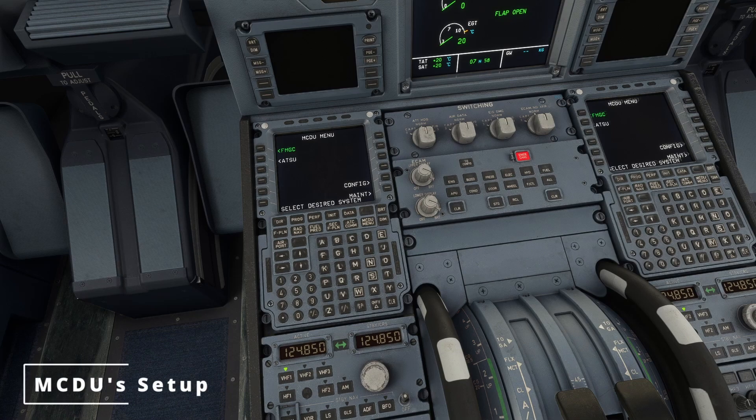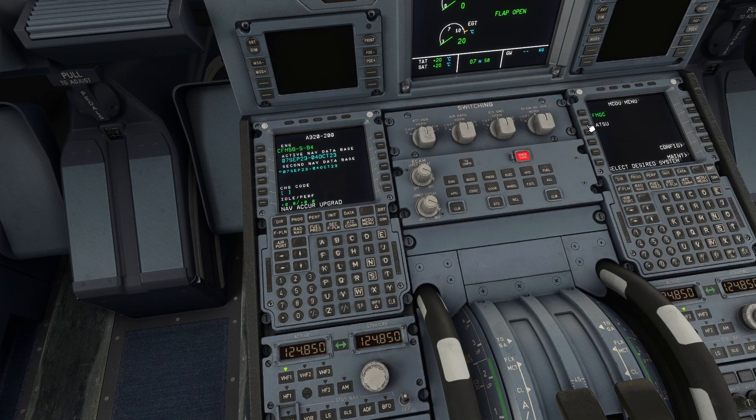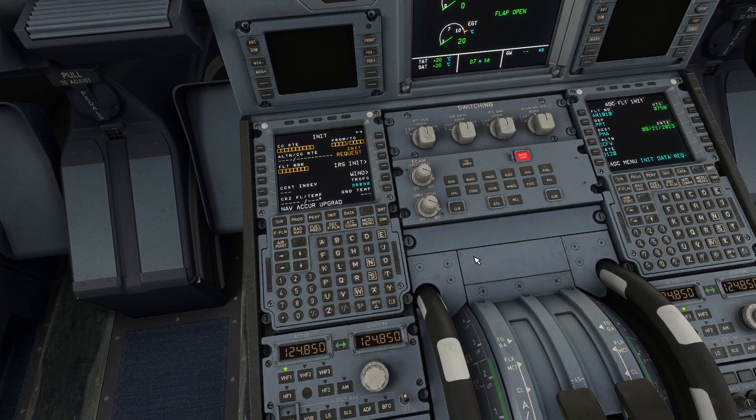Now the MCDU setup. The left and right ones are independent. As I'm flying alone, I use the ATSU on the right and the FMGC on the left. I go to the AOC menu, Flight Init, Init Data Requests. That will load up the initial data from the flight. In the meantime I go over here and do Init Requests — that will import every piece of information from the SimBrief flight plan, which makes our life a lot easier.